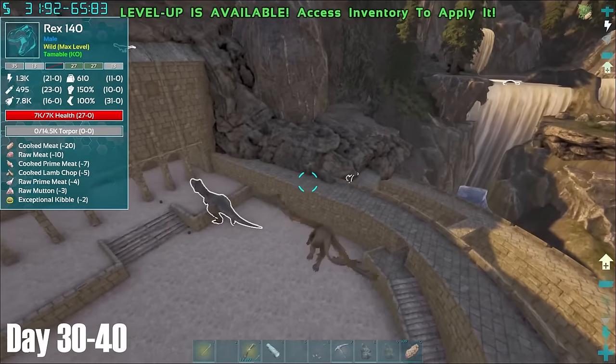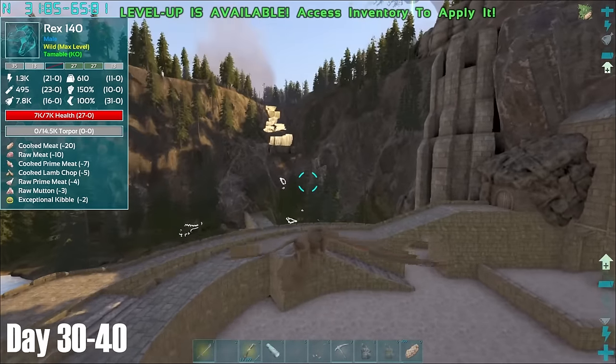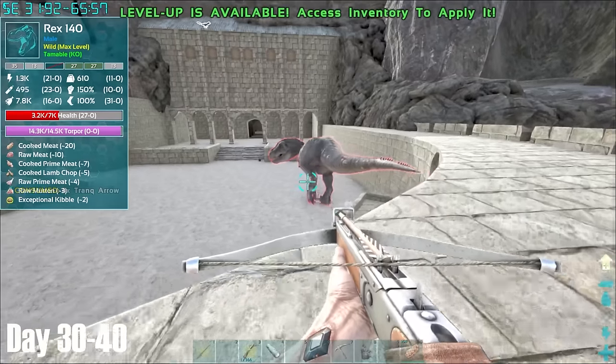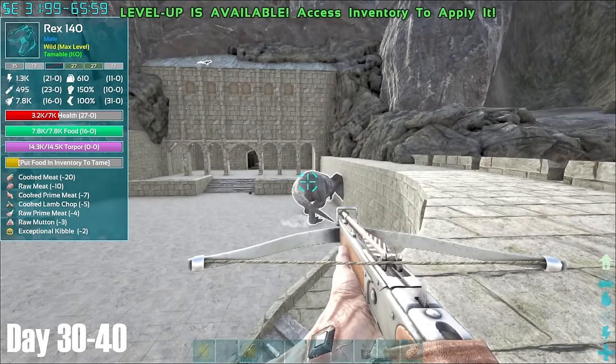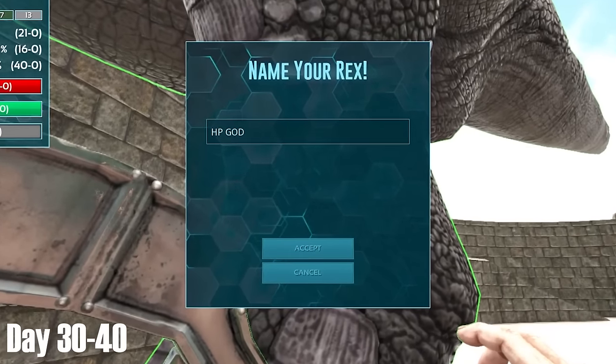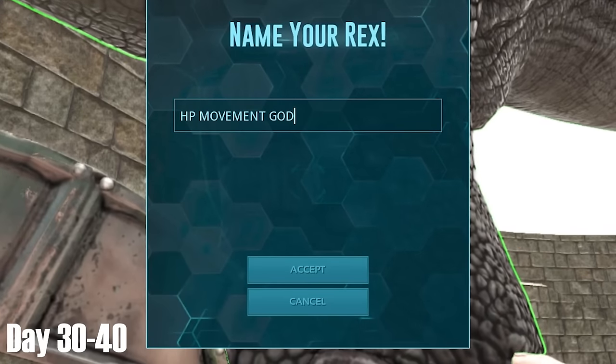Returning back out, I found this level 140 Rex, which at first I considered not taming. Its pre-tamed stats are actually very average, but due to the fact it was a male and it was in an absolutely ideal position to be knocked out, I decided to go for it. I was pleasantly surprised to see it come out with 43 points in HP, and I was very happy with the outcome of this tame.